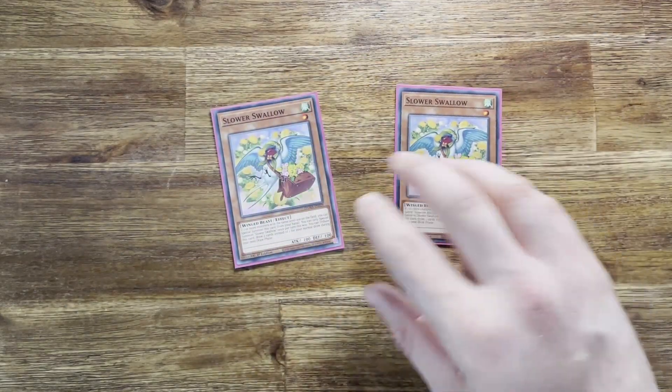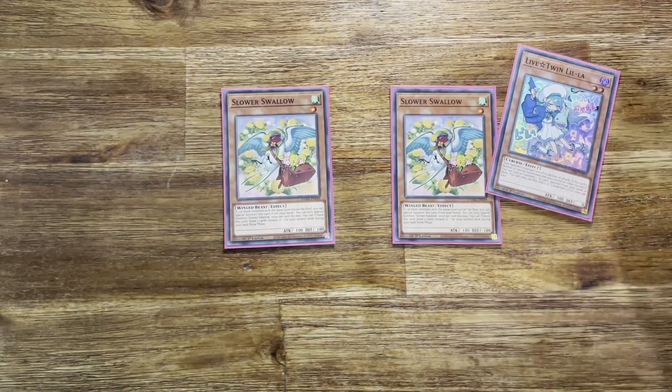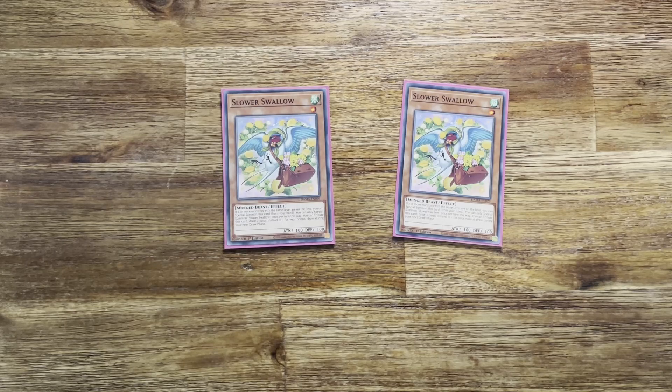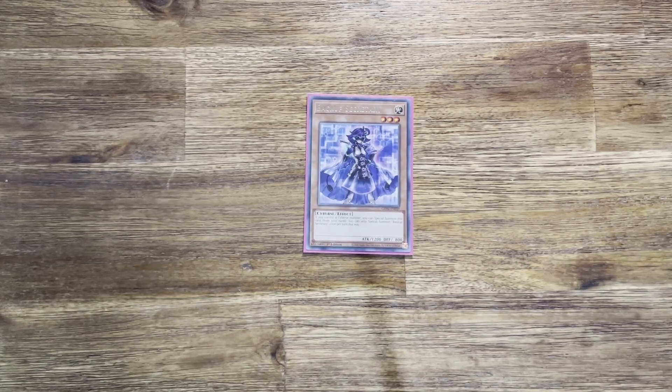Moving to tech cards: I run two Slower Swallow. If you control two monsters with the same level — and all the live twins are level two — you can special summon it from your hand, then tribute it to get an extra draw during your next draw phase. Any draw power when keeping to pure is incredibly useful, and this deck tends to grind and draw out games so I get multiple draw phases. I also run a singular Backup Secretary — I'm tempted to take it out, but it's still in from a former build. If you control a SPYRAL monster, which both original Leela and Kisa Kill are, you can special summon it as a pure extender.